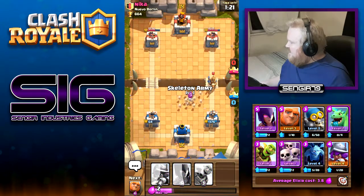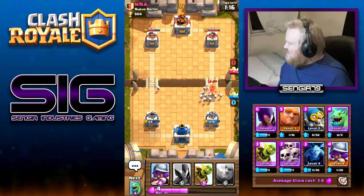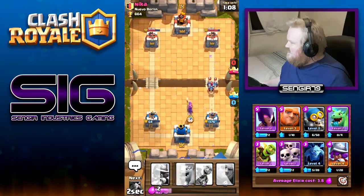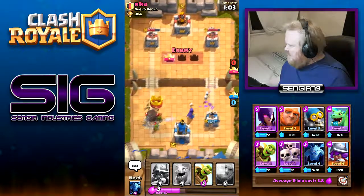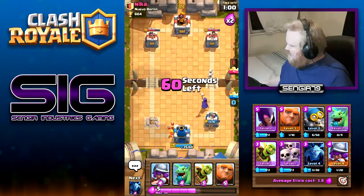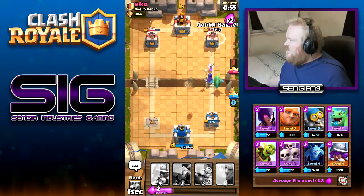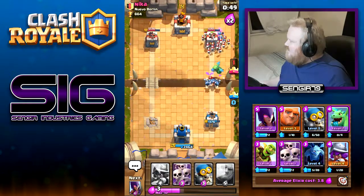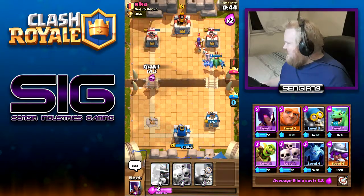We've got the giant and baby dragon going in. Bomber down to try and take out as many skeletons as possible — doesn't quite clear them all, but okay. Skeleton army for the prince — I always mix up the prince and the knight, I don't know why. Minions there, get the witch down for the minions — no problem. We're going to lose our tower here unfortunately, but that's okay.